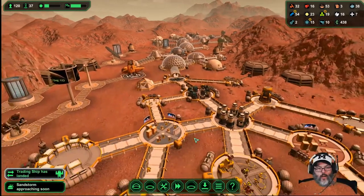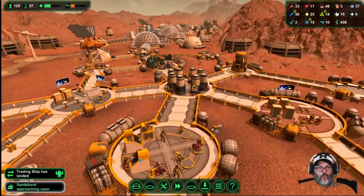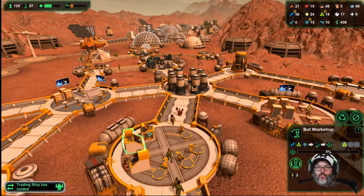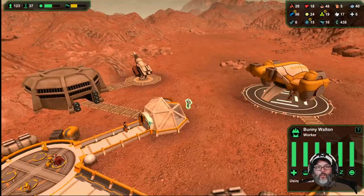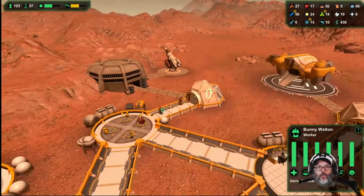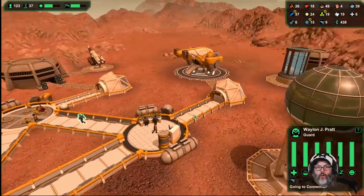All right, how are we doing? We're down to 18 carrier bots, so we're not doing well in there. Oh shoot, what do we got up there? Got a worker, a biologist, and a guard. Okay.